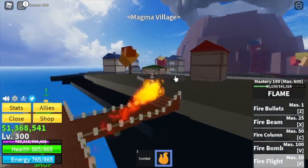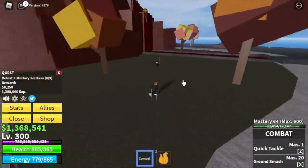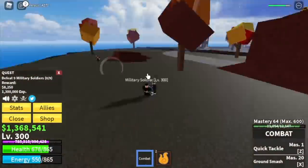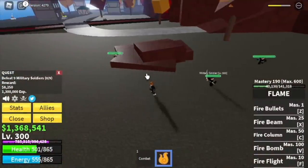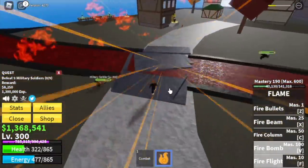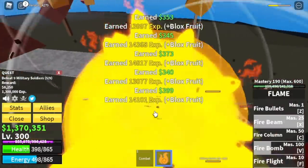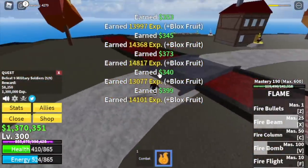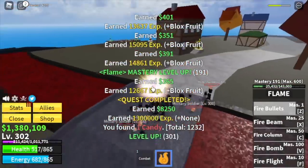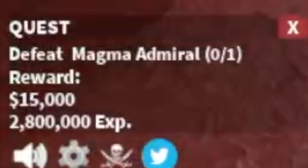When you reach level 300, we are ready for Magma Village. Start with the military soldiers — you need to defeat 9, so lure 5 at a time. You can lure them at the bridge. Use your skills to defeat them, do this twice to finish a quest. The goal is to reach level 450. At level 350 you can start defeating the mini boss, the Magma Admiral.